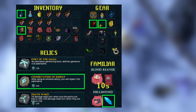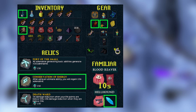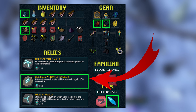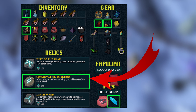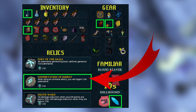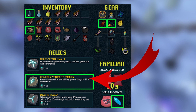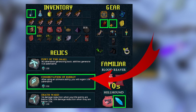Moving on to the preset for this method — it is relatively specific. If you don't have what you see here, you might run into problems, so try to get as much of this gear as possible. For relics, we use Fury of the Small for adrenaline generation, and Conservation of Energy, which is pretty much required. We use Death Skulls for AoE damage, so we want as many Death Skull casts as possible, and we're also using Reflect, so we need the adrenaline for that.